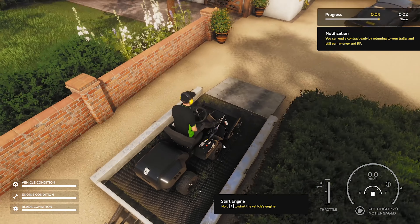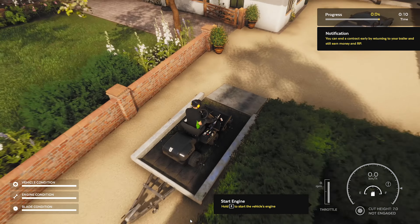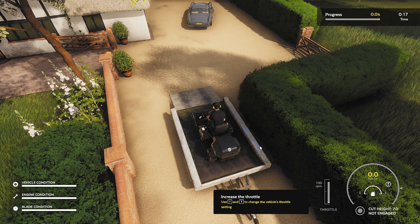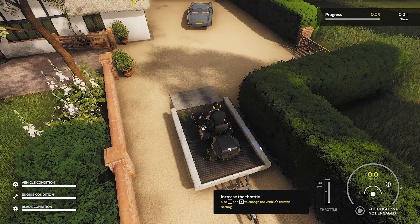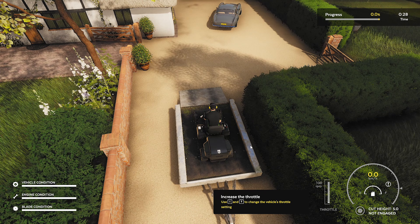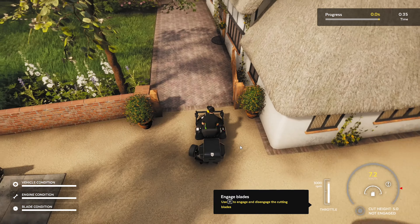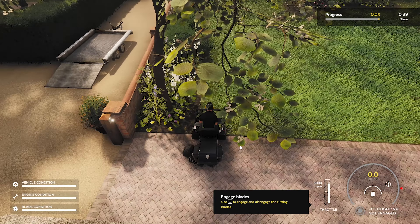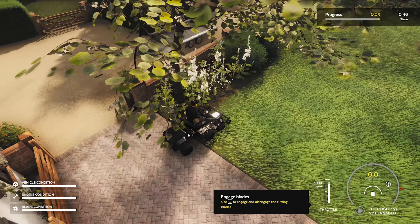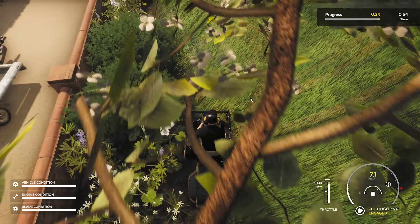The camera's not bad, but I don't like the way the mouse is there and it moves really, really quick. Hold Z to start the engine. We need to change the cutting height — keys E and C will change it, as you can see in the bottom right, to five to six centimetres. Press T to increase the throttle, then use Z to engage the blades. But first press Q to lower the deck, then engage the blades and off we go — we can start cutting.